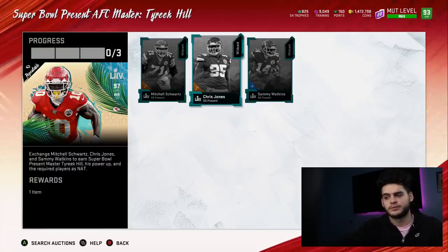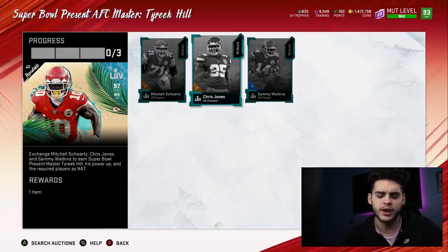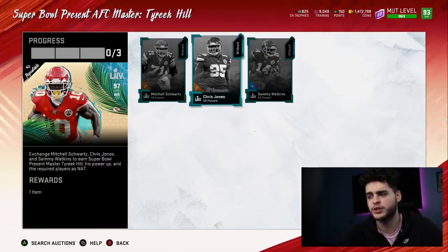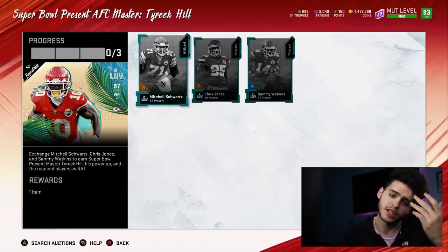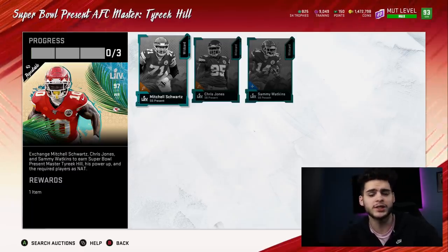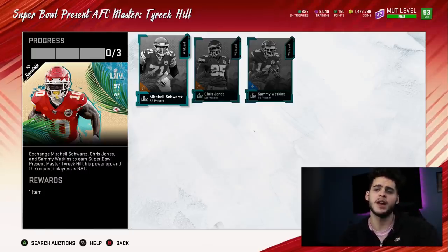Method three is personally the one I like — it's for people who want Tyree Kill on their team but also want the players. You do the set for 630K and you just keep everything. I could use Sammy Watkins as one of my receivers, Chris Jones could be a good defensive tackle since I don't have any, and Mitchell Schwartz could be a starting right tackle. I'm either going to do method two or three. Method two sounds great because you get Tyree Kill super cheap after converting training, but you can always do method three — keep all the players and convert them later when you don't need them anymore.